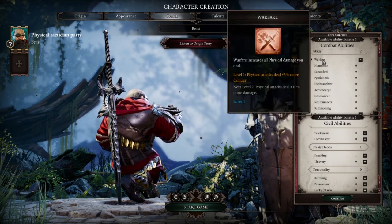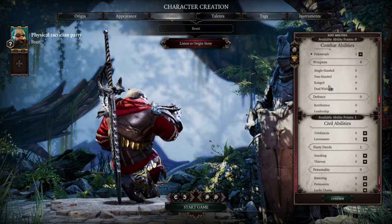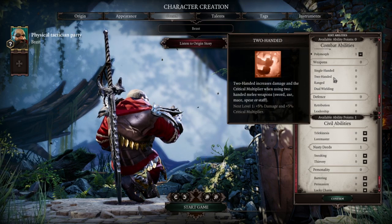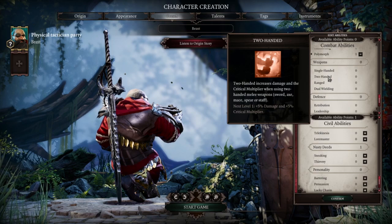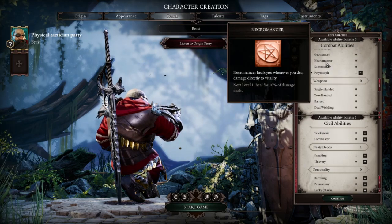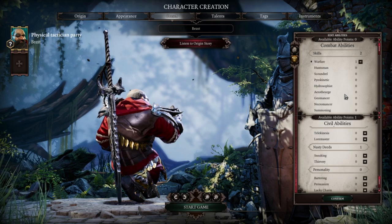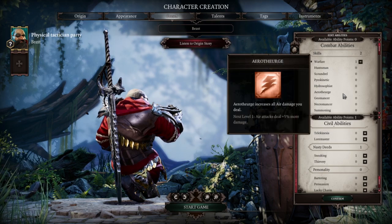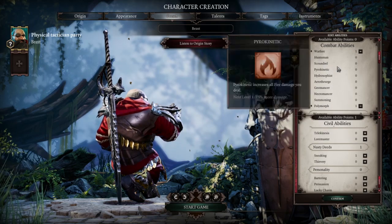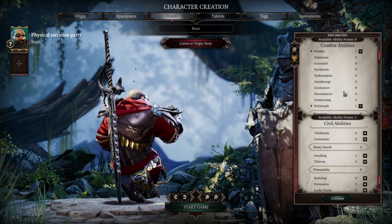Either way, if you have maxed Warfare first, your secondary stat to maximize will be Two-Handed, and vice versa. If you have Enrage, go Two-Handed first; once maxed, then maximize Warfare. With other abilities you'll just put points here and there as needed, but typically as a warrior you won't really need to do that too much.